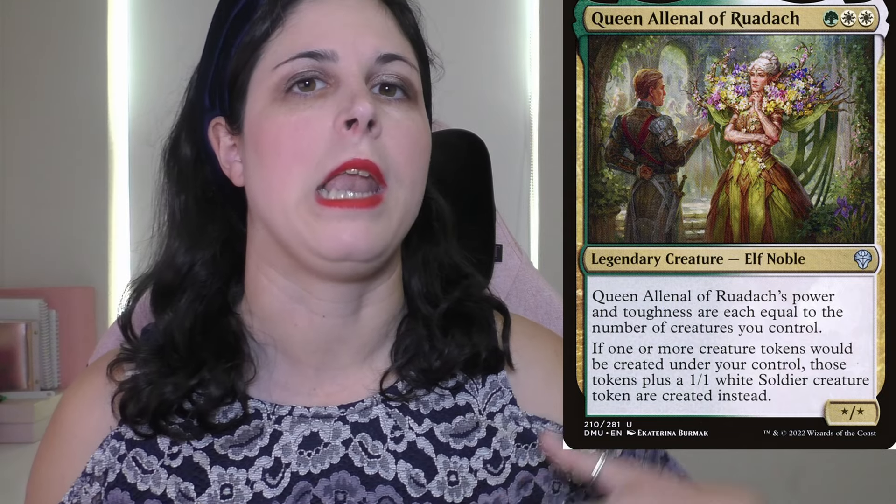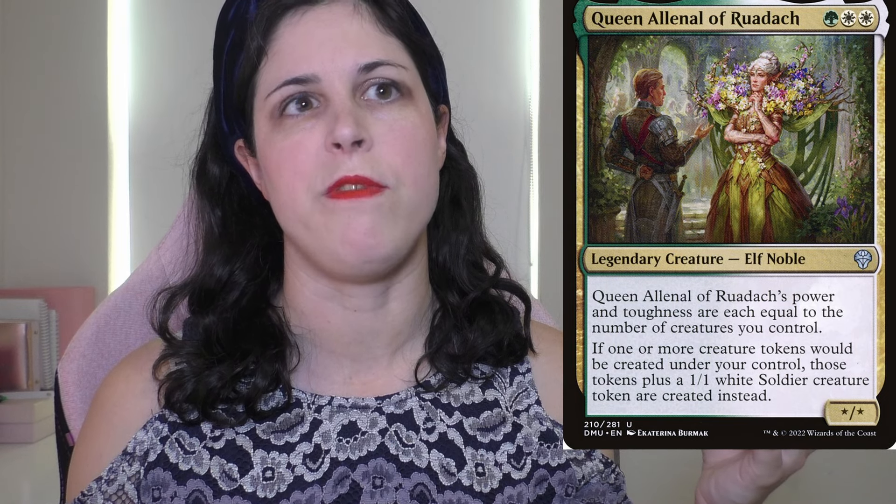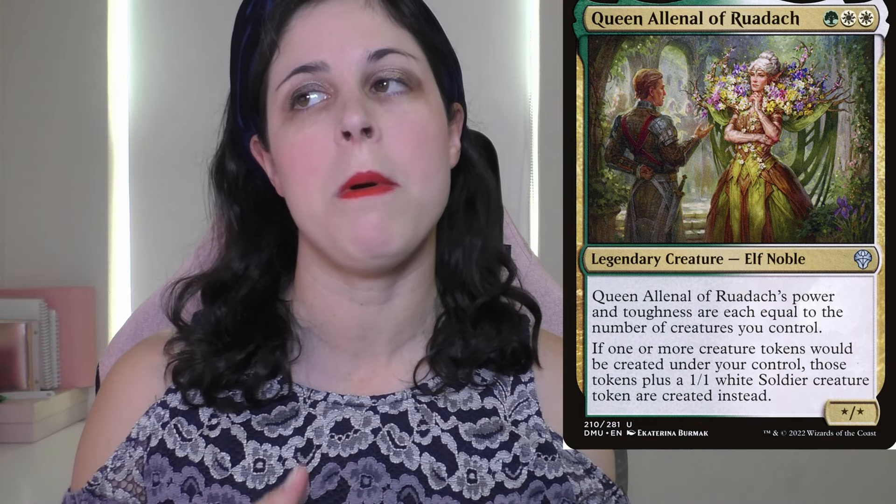I have so many cool things to chat about and I want to start by chatting about my most recently completed project — my token deck, Queen Alina. This deck is super fun. I wanted it to go in a direction using instants and sorceries that generate two, three, or four tokens, and having a lot of different types of tokens. I make about 15 or so different types right now. It's not really about token buffs — it's just about a mass swarm of tokens.